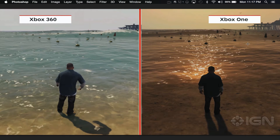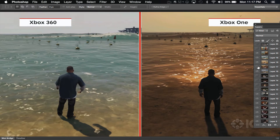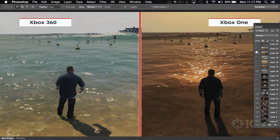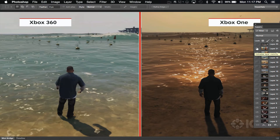The Xbox One looks good. The details back here, even the color of the buoys — the time of day kind of screws this up a bit. The character models look the same. The draw distance looks actually better on the 360 — it's kind of laughable. Moving on.